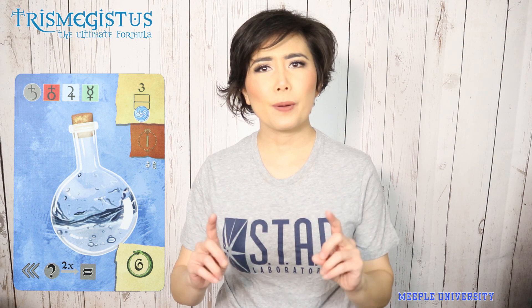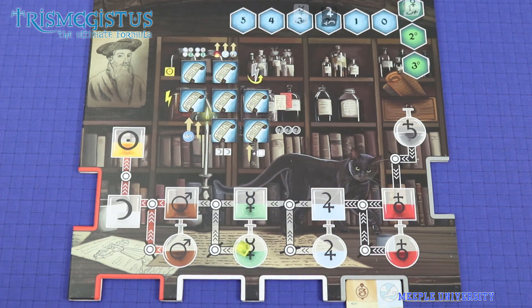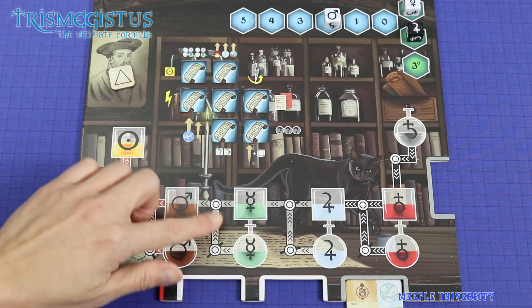You take action by spending action points in various places on the common board and your player board. You can collect an experiment card in order to finish and collect points by giving up the required materials. You can collect material to your player board. You can collect essence needed to transmute material to higher value. You can transmute a material one step at a time, moving from lower to higher value.